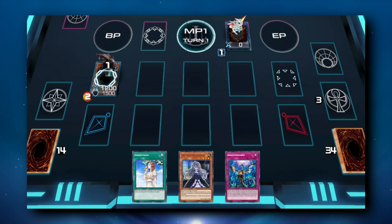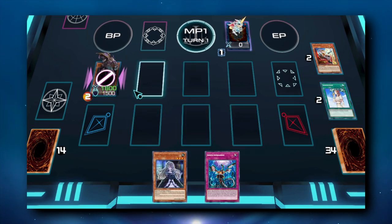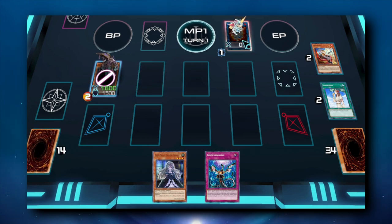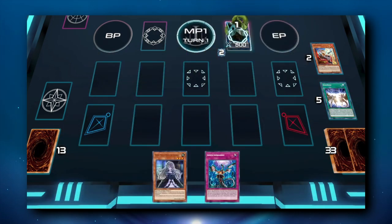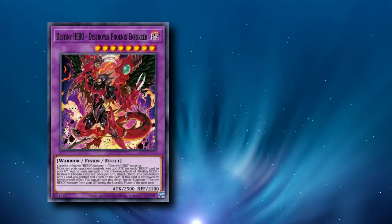Let's look at that Almiraj line as an example. Almiraj is a Cyberse monster, so normally if we were to resolve a Tri-Brigade effect, we can't use it as Link material. However, if our Keras's effect is negated, that means we're not locked into only using Tri-Types as Link material. So we can recover our combo by using the Keras that we still have on the board and a Salamangrade Almiraj to make Predaplant Verte Anaconda and summon Destroyer Phoenix Enforcer.